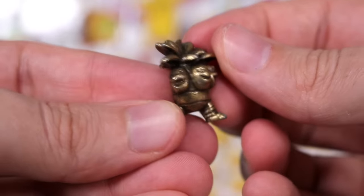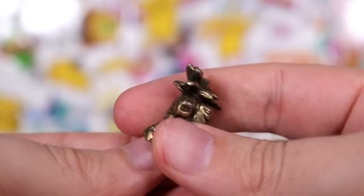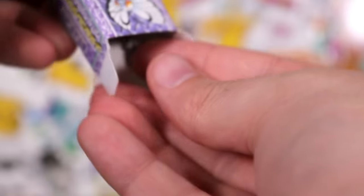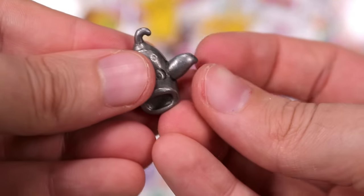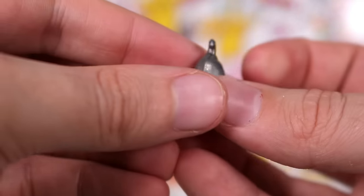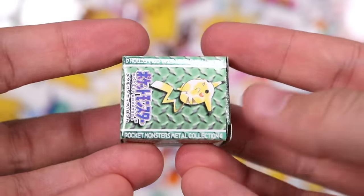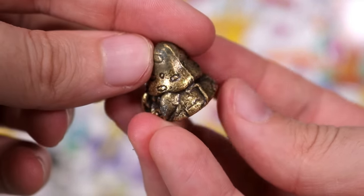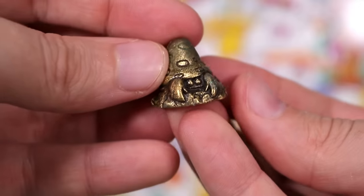A three-headed egg demon — Exeggcute. Very scary. Butterfree box has a Stone Weepinbell. I think another reason I like these ones is it's so much easier to see their features. Next, another one — this time Parasect. Look at that, that one's really gritty.